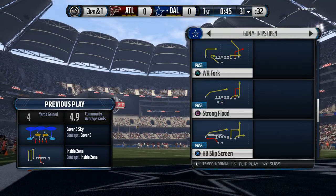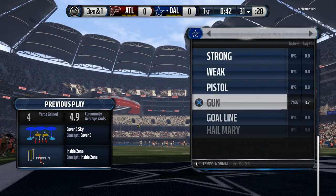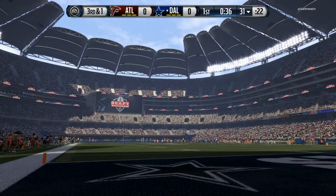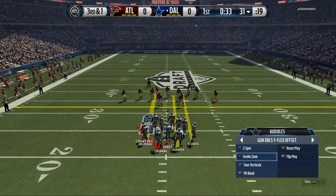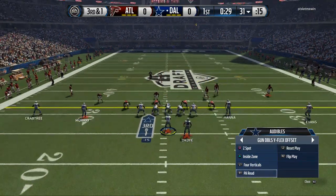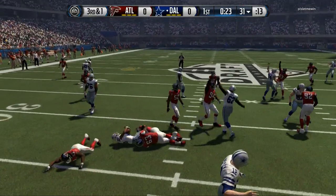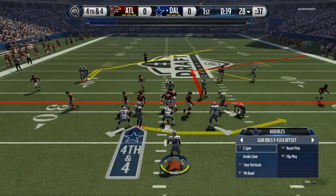Looking at wide trips for a trap play or an outside run — not really finding anything. Maybe those doubles flex. I think we're in the Tennessee Titans offensive playbook. We've got inside zone, the Z spot. Going to try to hit the zero-one trap right down the middle — got stood up. I think we can get it with a quick pass here.